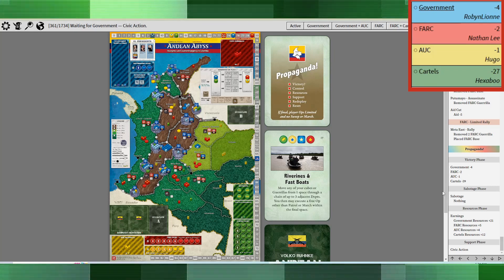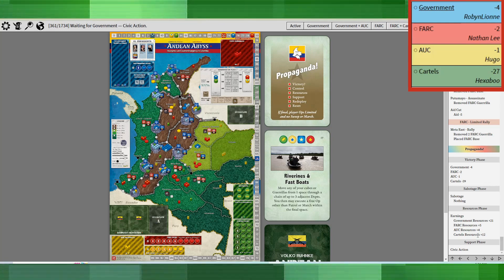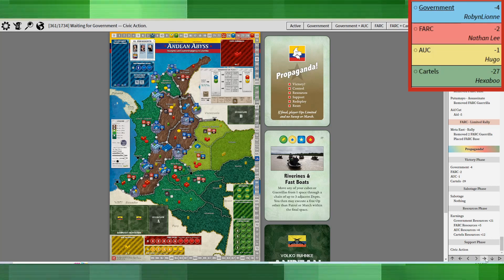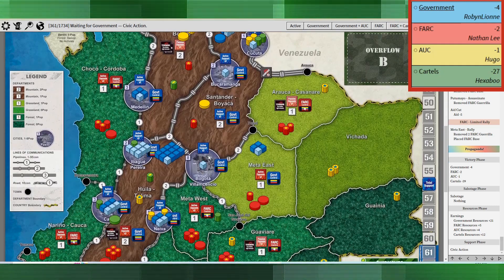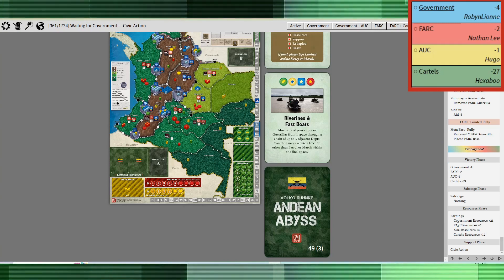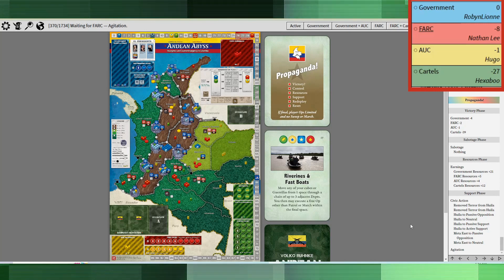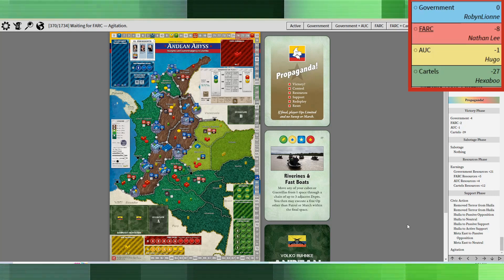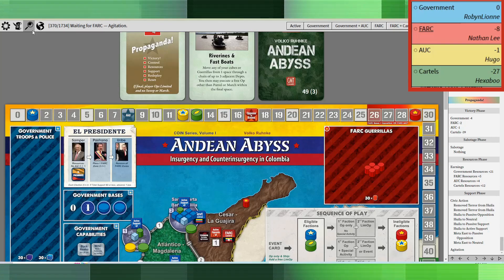There were a lot of people very close to winning in the very first propaganda card. There was no sabotage. The government got 21 resources, FARC got five, AUC got four, and the cartels got 12. With that, the government did an interesting move which I completely disagree with — basically spending all their resources on civic action, moving Huila to active support and Meta East to neutral.